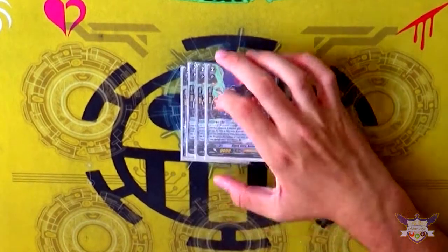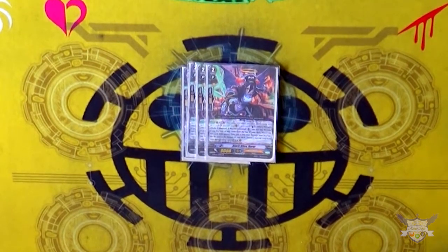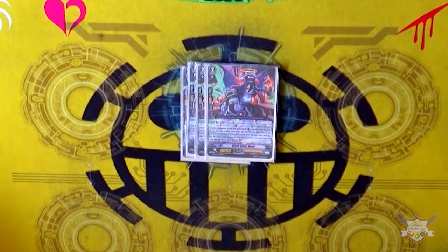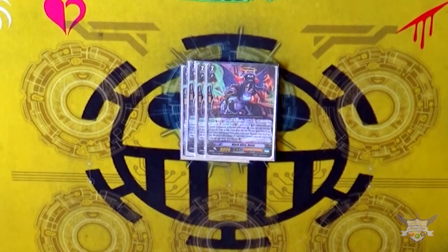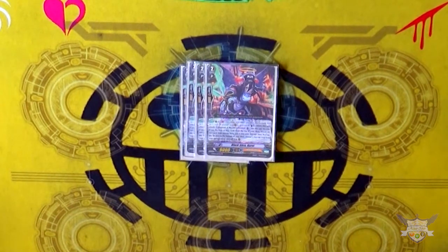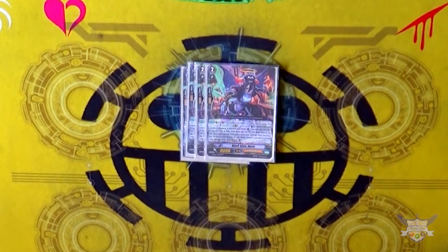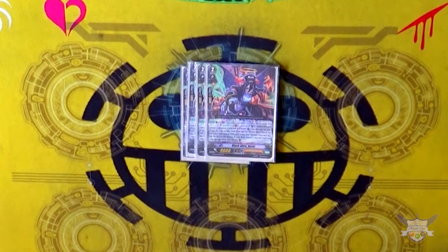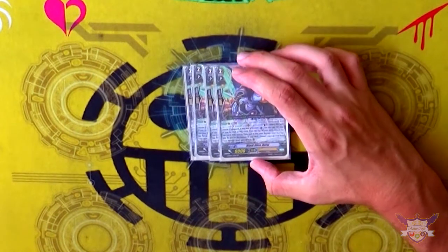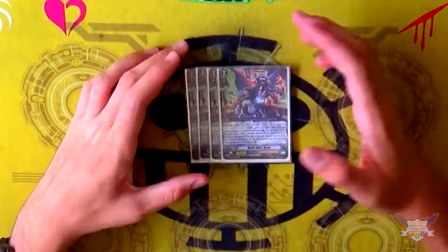For grade 2s, I'm running 4 copies of Black Slice Harut, which is the Amber clone — on boost, counterblast 1, check top 2, move a card to damage, call a card from damage. I like her over the Steam Breath clone Zabania because Harut chains better with grade 4 Gavriel. I just don't like Zabania as much because it's a bit less consistent even though it has a potential rescue check. Harut is more consistent and makes better combos.